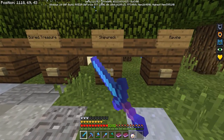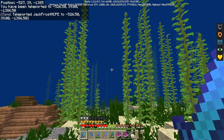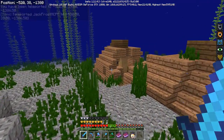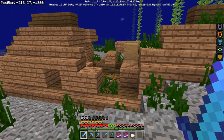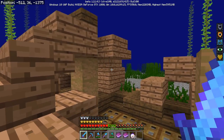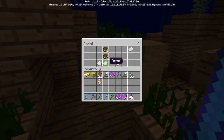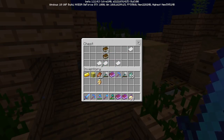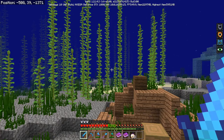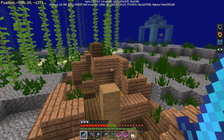The next teleport is a shipwreck — let's take a peek. The kelp is so sick. These things generate differently every time, so they're not going to be the same. They usually have chests in them — these chests sometimes have paper, books, maps, and sometimes treasure maps, which are awesome. A pretty cool feature if you ask me — I'm excited to see these in action.